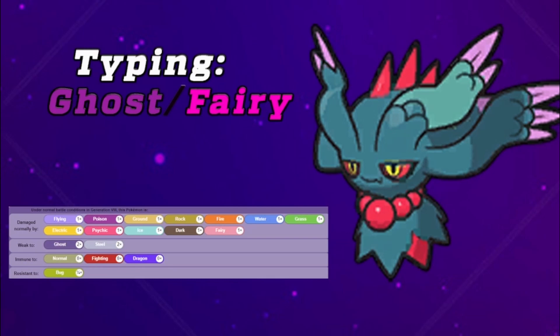Fluttermane has the Ghost and Fairy typing — a very, very potent offensive typing. Ghost and Fairy combined gives three immunities: Normal, Fighting, and Dragon. Very nice, especially for an offensive behemoth like this one. It only has two weaknesses to Ghost and Steel. This helps Fluttermane a lot — it's a Ghost-type not weak to Dark, and a Fairy-type not weak to Poison. However, it only has one resistance, a four-times resistance to Bug.